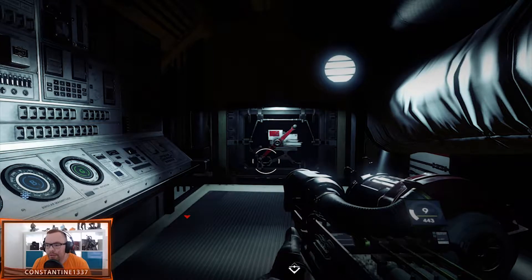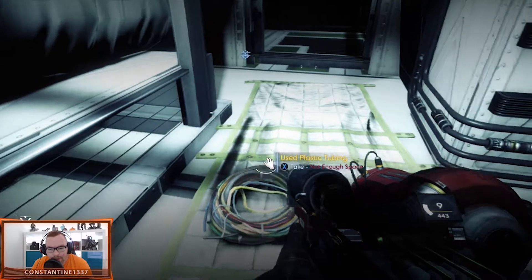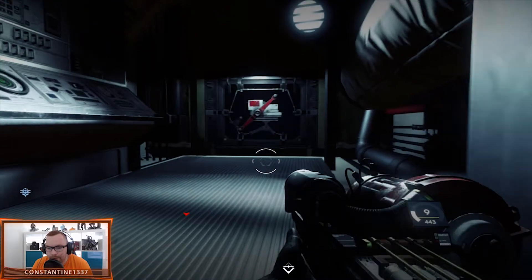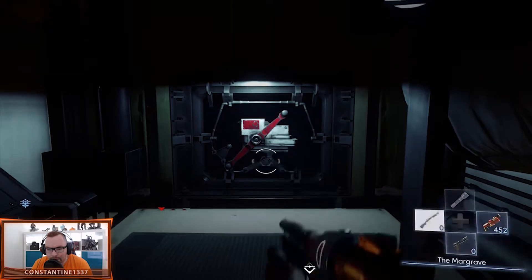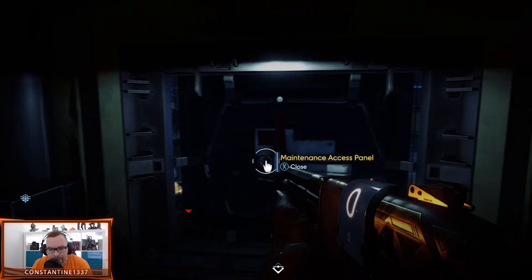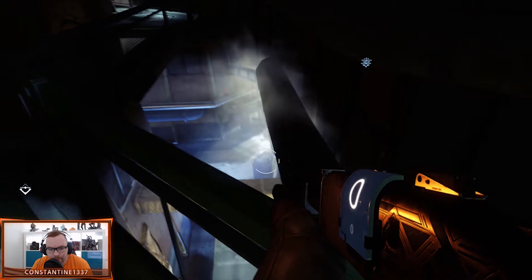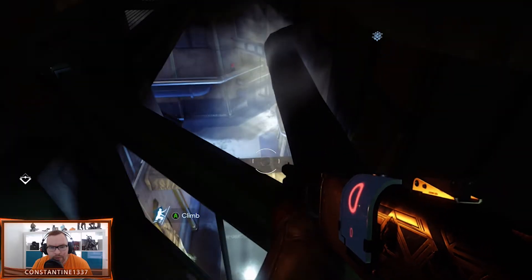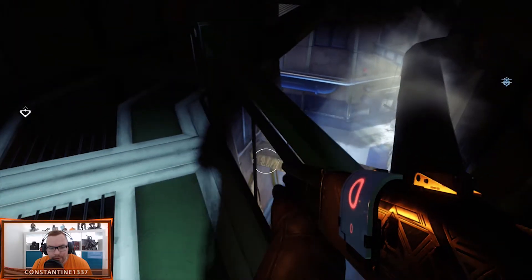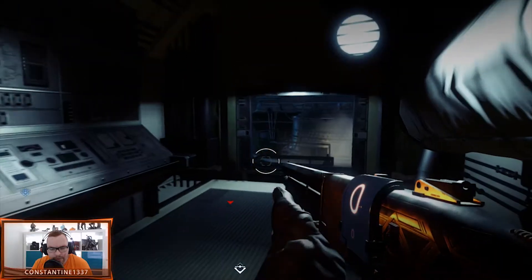Welcome back to Prey. Last time I got a little stuck and off-camera I found out we were in completely the wrong place, so I had to use the glue gun to get up here into the maintenance shaft. So we were running around down there and couldn't get through the door into the technopath, but I meant to get up here using the glue gun, went into this shaft, and he's right in here.